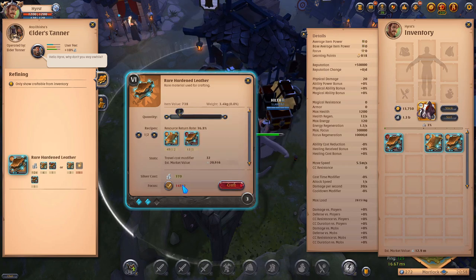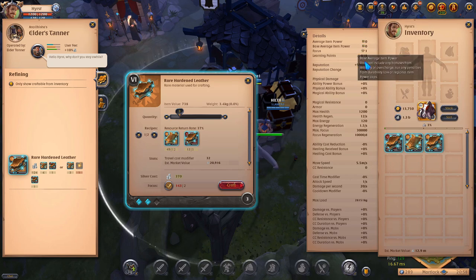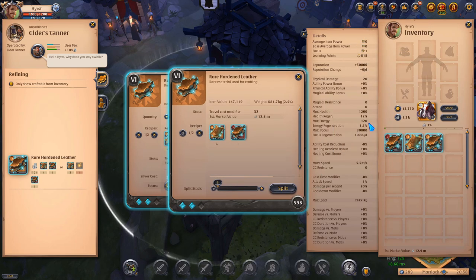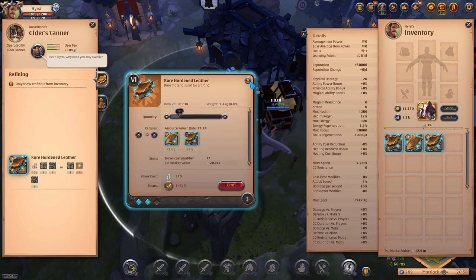I've used up all of my focus — I don't have any focus left — and I made some nice profit. I made probably around 3.5 million silver profit from 13,000 focus by refining only T6.2 leather. In my opinion that's some nice profit.